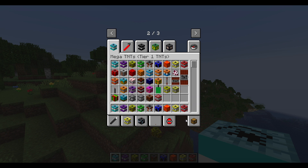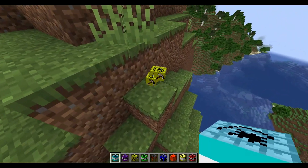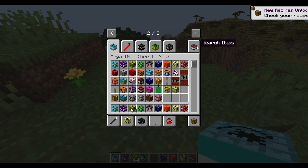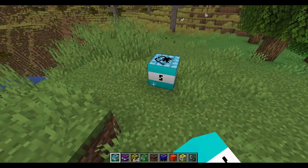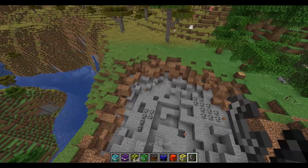We got bombs — it has a little description, that's kind of cool. Old TNT, cool TNT, very nice. New recipes unlocked. I didn't even get the flint and steel. Just give me the flint and steel. Start out with the TNT times 5.